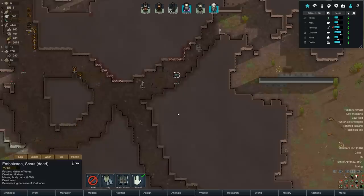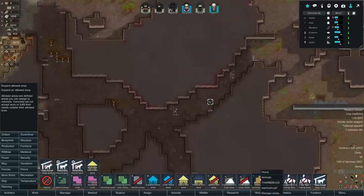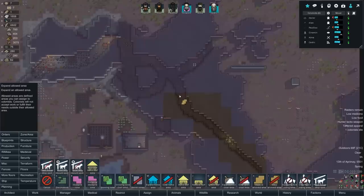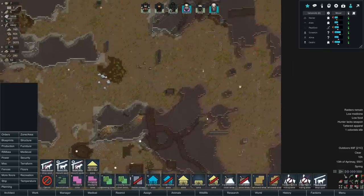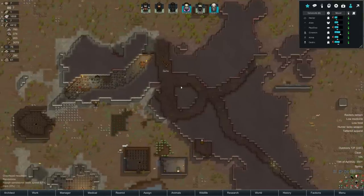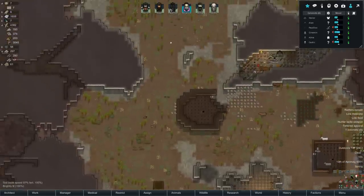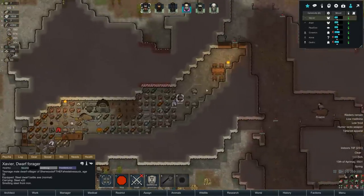Someone needs to haul that urgently — seriously, why is that one corpse not getting hauled? It's missing body parts, dead for 18 days, deterioration 77 out of 100. Oh — it's because the zone wasn't allowing us to go in there! The area was set to 'thought to be bogged.' Let's clear that — figured it out all by myself! Fantastic, now we can haul that out of the way and get all those traps done up there as well, which really needed to get done.